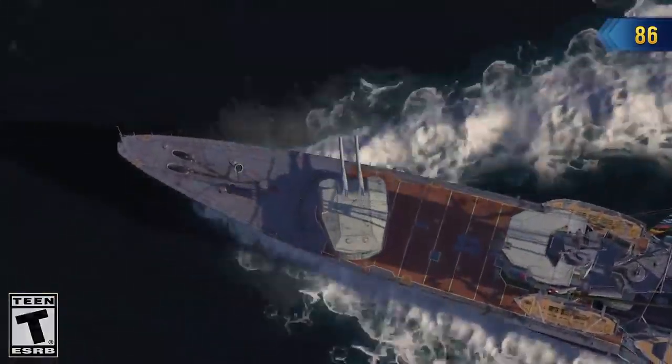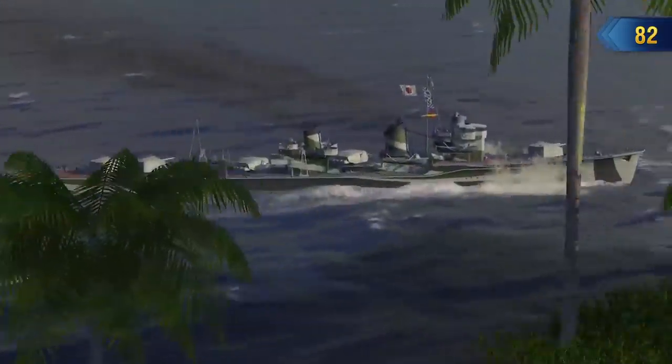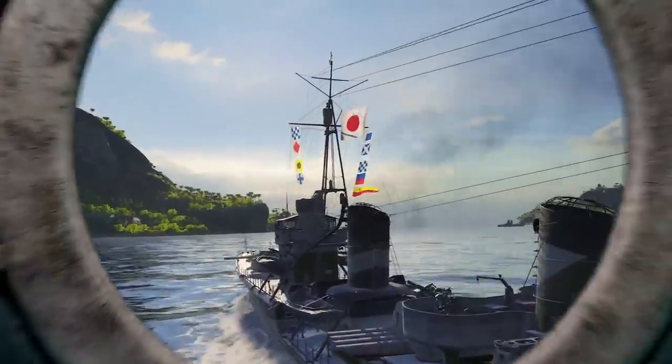One of the ships that sank during the Battle of Guadalcanal in 1942 was the Japanese destroyer Udachi. Nowadays, you can find her at Tier VII in World of Warships.